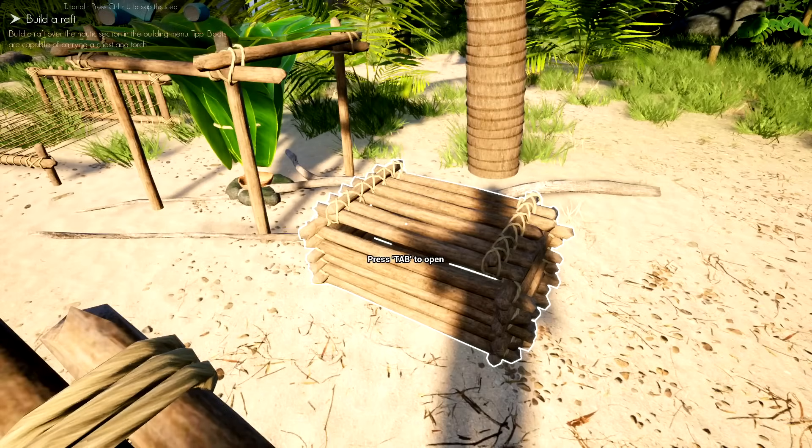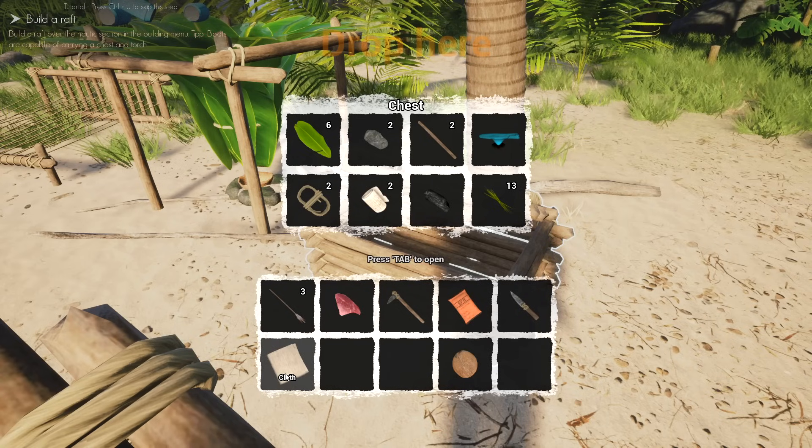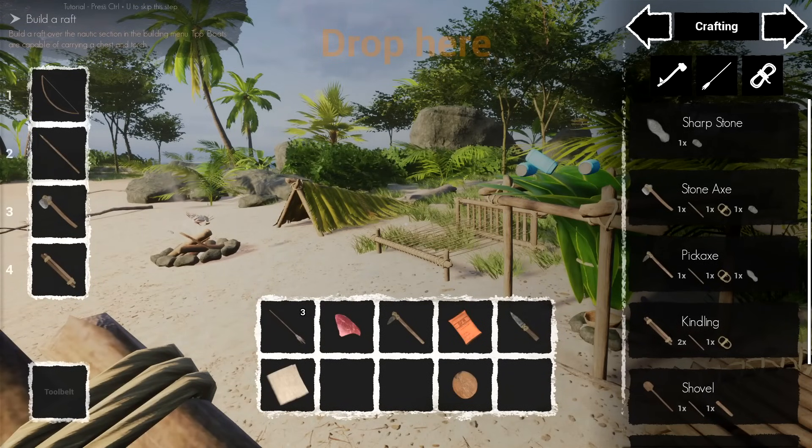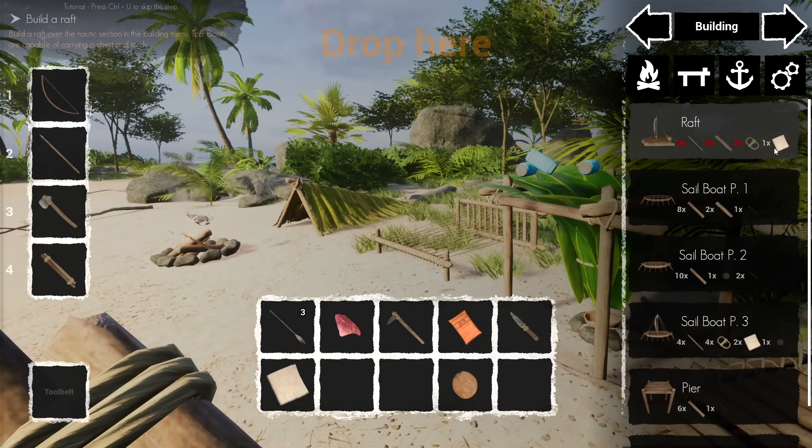We'll drop this off inside and we have badges and rocks and cloth on us. I wish the tools had more room, but maybe I can make something afterwards. Let's check what we need to craft to make that ship. We're going to need cloth anyway.